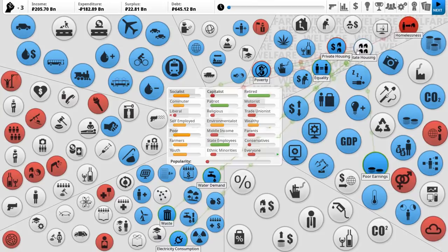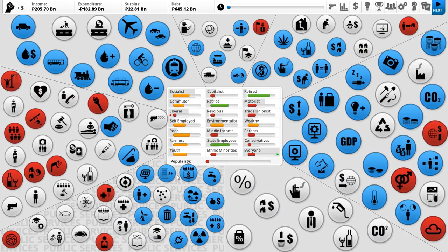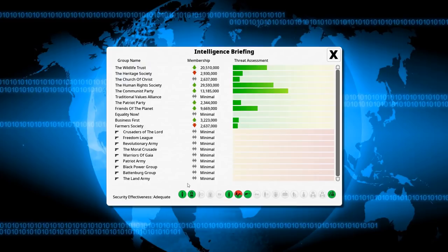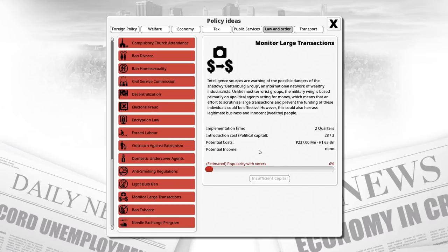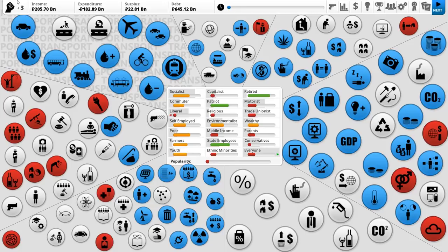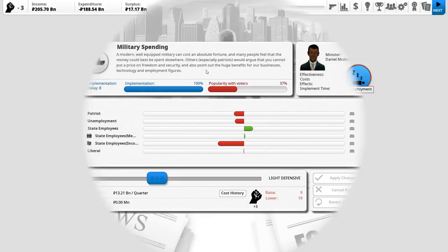You know what, for a mod that I just quickly threw together in 15 minutes, I'm pretty darn happy with the way that this is turning out. The chances of assassination have gone way down ever since we are going to introduce policies that will help us repress the Battenberg Group, which I'm very excited about. That's 28 political capital in order to do that. I think we'll probably hold off a couple of turns before introducing that. Next in line, we've got to consider some policies that reduce unemployment, even though military spending might just be a little bit expensive for our taste at the moment.